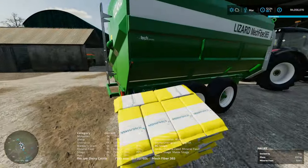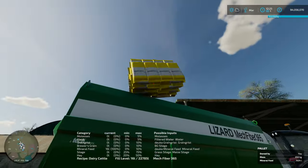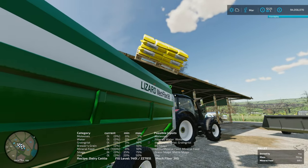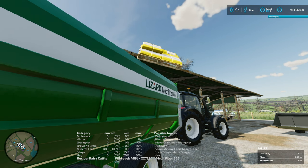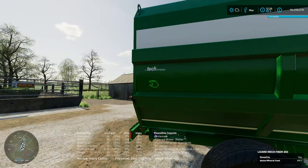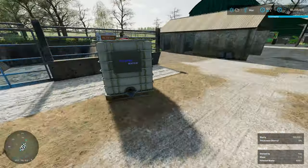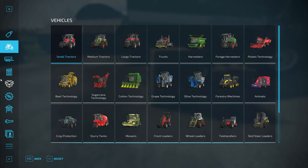The first is mineral feed - I'll pick it up just to make it easier for the video. I'm going to use the same mixer wagon for every single one; it's your choice what mixer wagon you want to use. For the dairies you can use filtered water or normal water.